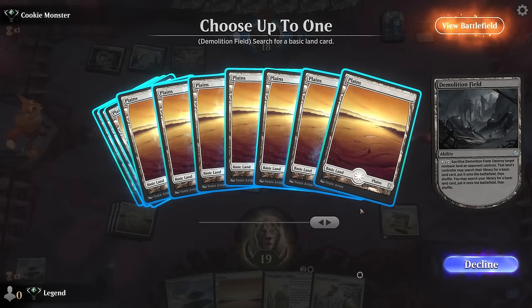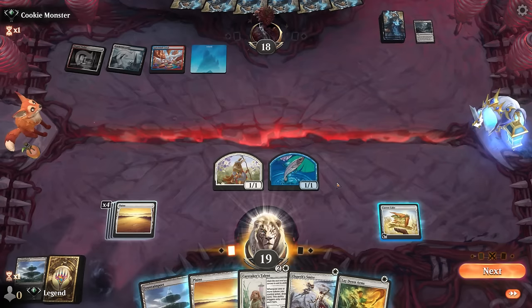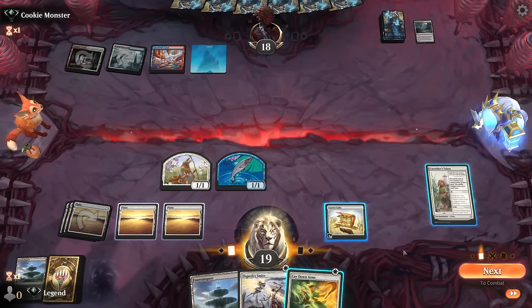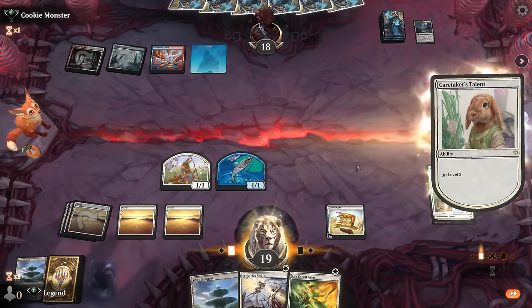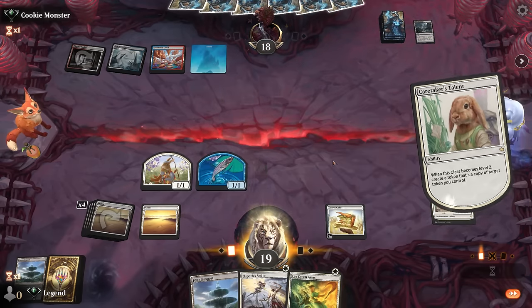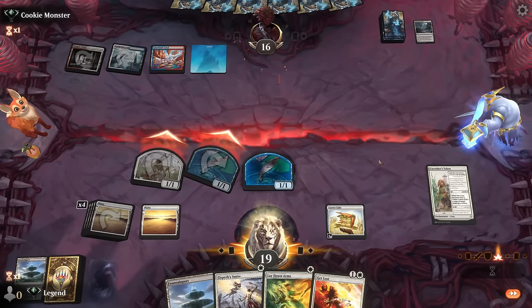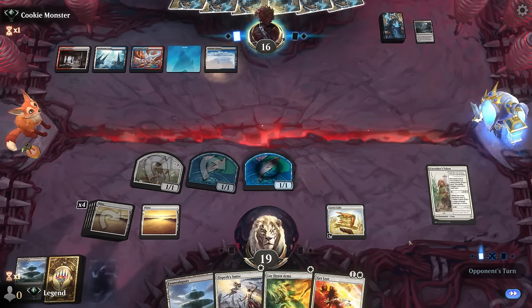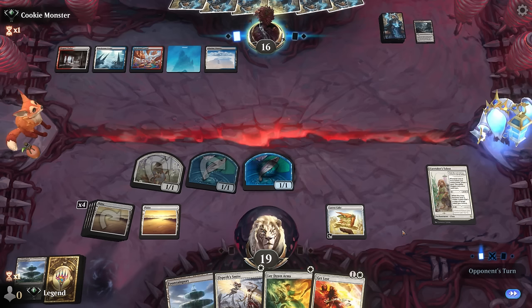If they get a Plains they can keep up another No More Lies to counter the Talent — but now we don't need to worry as much, so I'll cast it now. We can expect a sweeper next turn, but I'll still level up here since it pretty much guarantees the card draw. We could have maybe attacked first. We keep Carrot Cake as a way to make a token on the opponent's turn so we can draw two cards in one turn cycle off the Talent. Sunfall arrives — it would keep the opponent tapped out so we can maybe resolve another card draw engine if we find it.